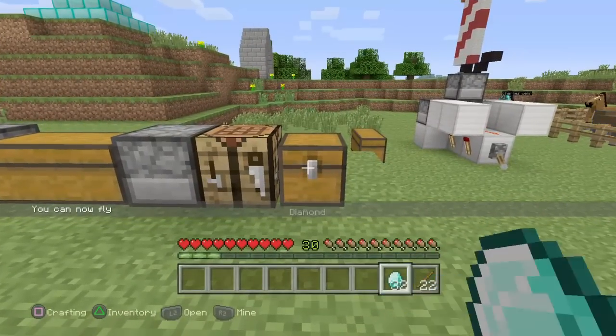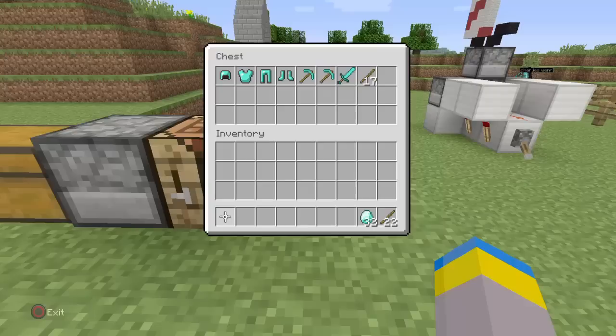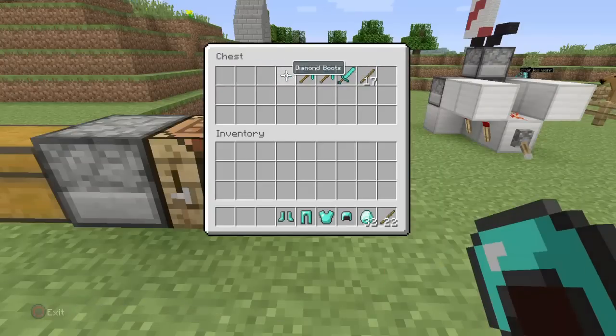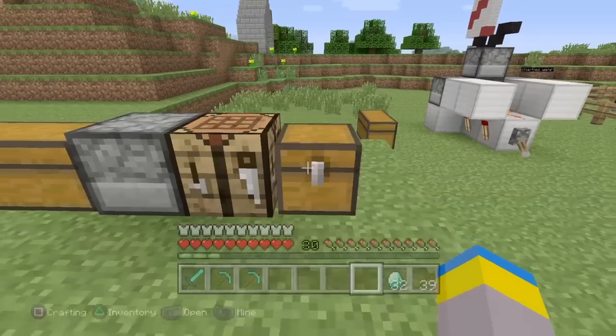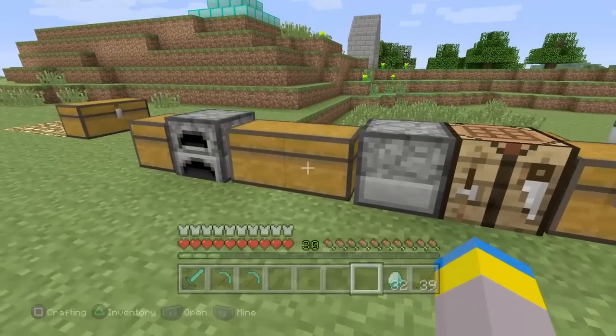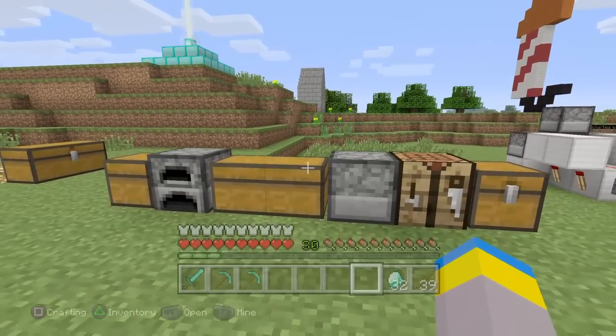I just loaded the world back up and as you can see I got 32 diamonds and 22 sticks, which is what I had before. When I open up this chest I have all the stuff I just put in there — the diamond armor, two diamond pickaxes, the sword, and the sticks. I can actually put this stuff on and use it just as you would normally use diamond gear.